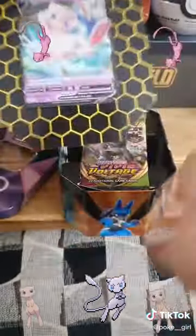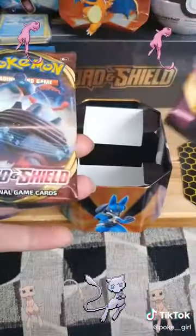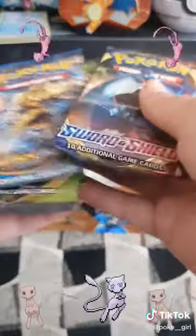So that's the promo card. It's so pretty and cute. And it comes with two Vivid Voltage, Sword and Shield, and a Breakpoint. So since I've done Vivid Voltage, I'll open the Breakpoint.